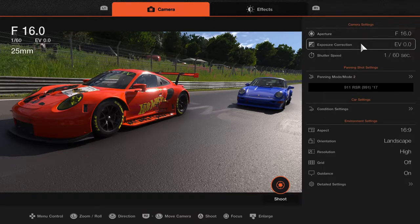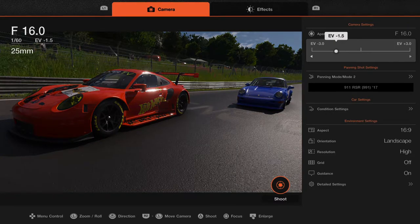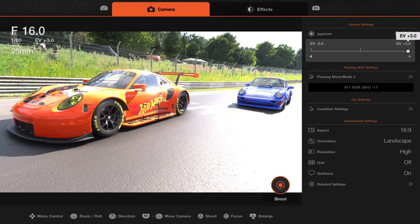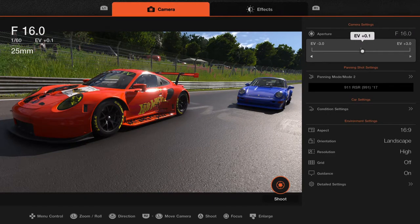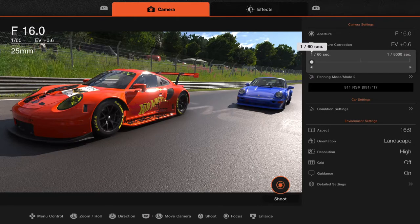The next one is exposure correction - this just makes it darker or lighter. If it's a really sunny day and you want to take out some of that glare, you move it to the left. Move it to the right and that's way too bright, so I'm just going to put it back to just right there. That's what exposure correction is.